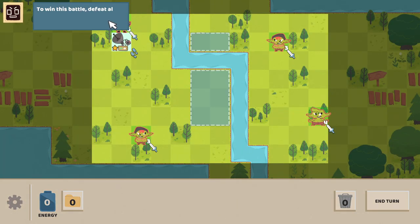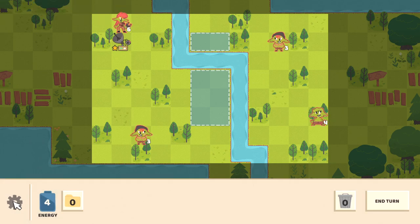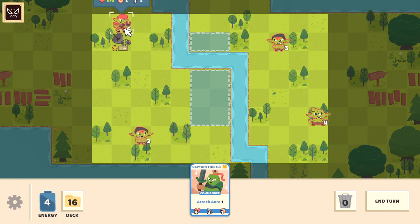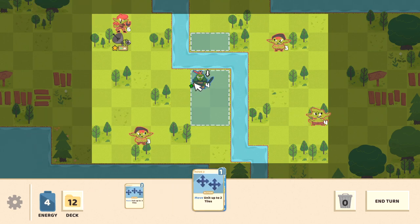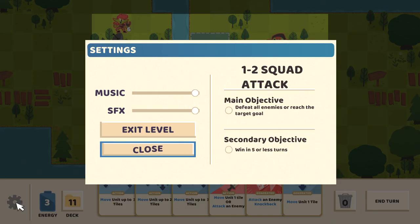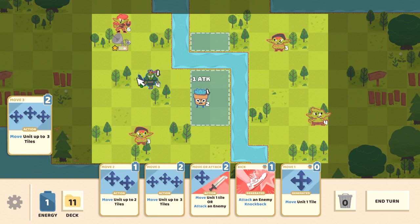Our deployment zone is over here. There's a couple of ways to win the battle — we can defeat all the enemies or reach the target goal and hold it for two turns. The secondary objective is to win in five or less turns. That enemy has six HP and I assume ranged attacks, so I feel like our best bet is to take the target zone and hold it. Two plus two is four — it's all coming together.